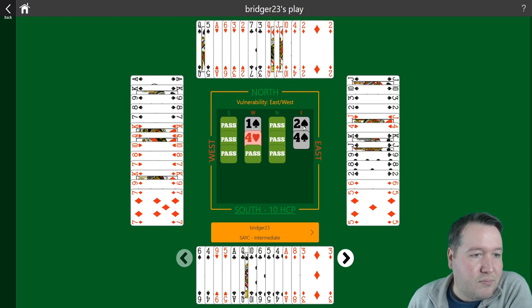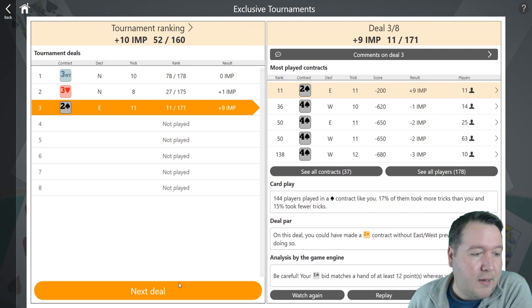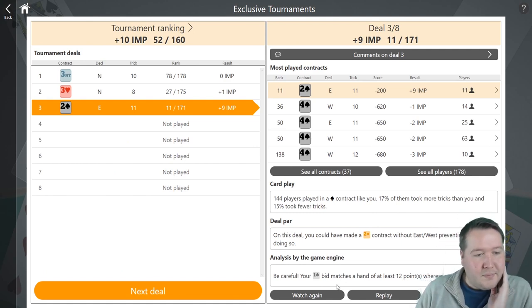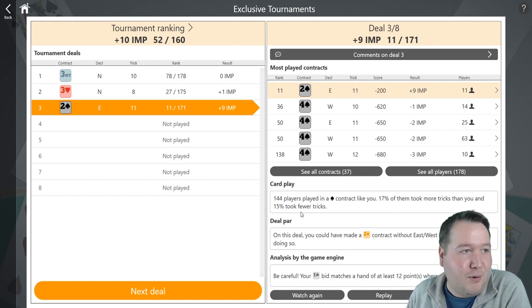I'm getting my ace of diamonds, and I should take this and return a diamond to set that up for a trick. Just 11 tricks — plus nine IMPs. The value of opening: when you open, you put people on the back foot. Here if it goes pass, spade, pass and they raise to two spades, this west hand can easily invite or bid slam. But here when they showed a five-five shape, east is like 'oh, my king-jack of clubs are no good' — how much do I want to bid? The aggressive opening bid worked wonders.